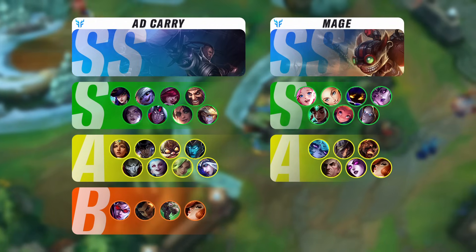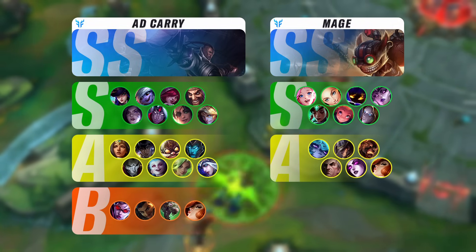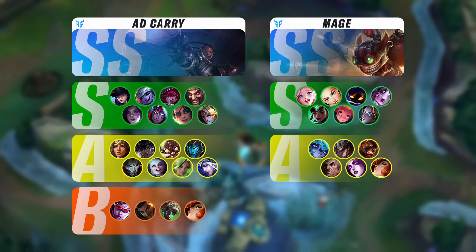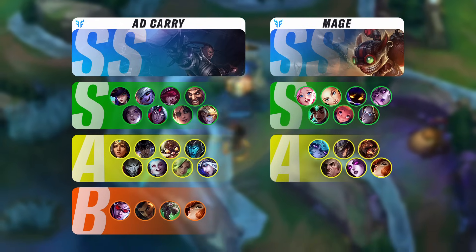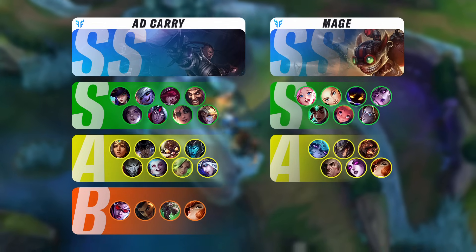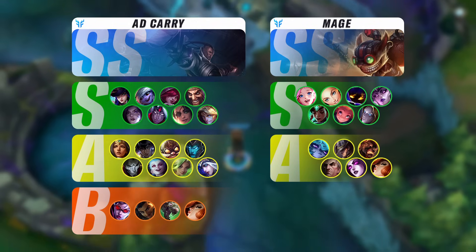All the other champions remain in the same spot, but Miss Fortune is down in the gutters. This champion is so much worse than before — it is not even close. You have to compare the old passive against the new passive and realize this champion no longer plays like a DPS champion — it's a burst champion. Completely removing all the burst damage feels very, very bad.